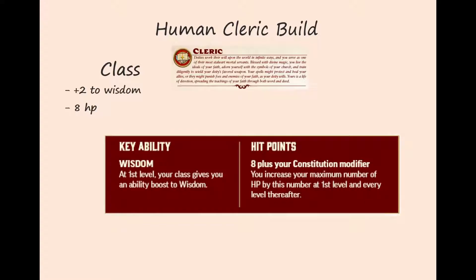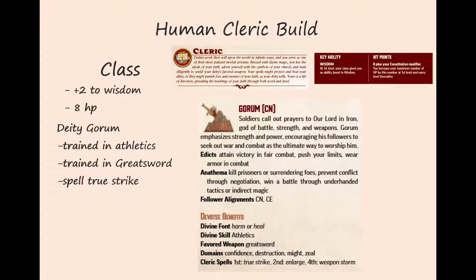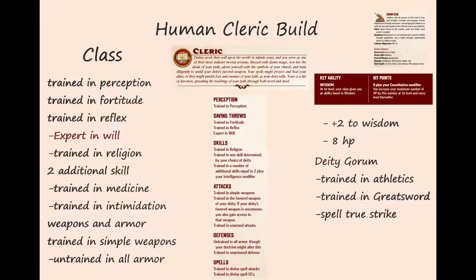Moving on to class: we choose cleric — shocker. Cleric gives us a plus-two ability boost to wisdom and we get eight hit points per level plus a constitution modifier. Clerics choose a deity at first level and we choose Gorum. Gorum is the god of battle, strength, and weapons. His domains are confidence, destruction, might, and zeal. At first level, Gorum gives us access to the spell True Strike. Clerics are trained in perception. For saving throws they are trained in fortitude and reflex but are expert in will saves. For skills we're automatically trained in religion, and in one skill determined by our deity — for Gorum that's athletics.